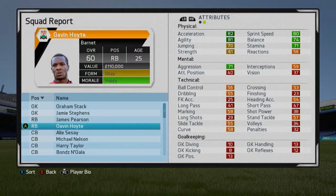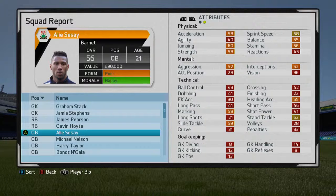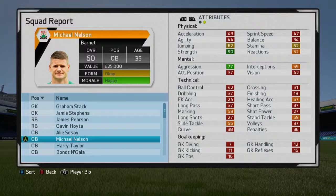James Pearson — not great, really. Gavin Hoyt's got quite good physical stats for a right back; I want someone with a lot of speed going forward, someone that can bail us out going back as well — 60 rated, pretty good, one of our better players in the squad. Ali Sassay — pretty average. Michael Nelson, 35 — probably a bit too old, contract expiring in 12 months, probably one that could go at the end of the season. Harry Taylor — something that's going to have to be worked upon. We know we're going to have to rebuild this squad; it's going to take its time.